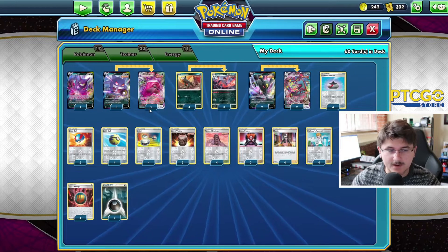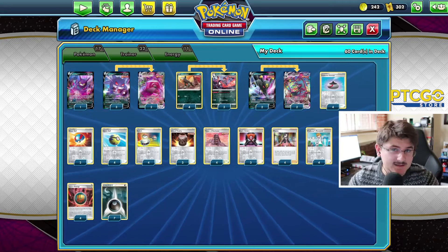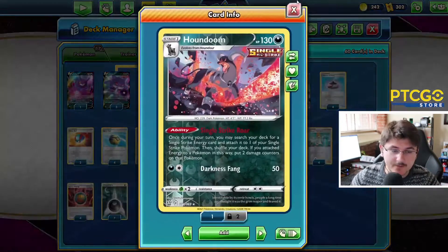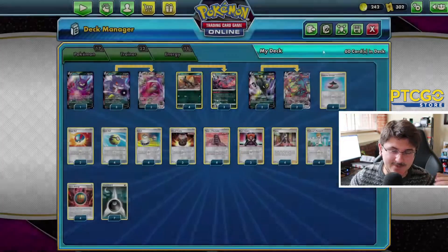Very fun deck here with Gengar VMAX. However, we have it paired with other Single Strike cards. Very similar to what you might see in an Umbreon VMAX deck or a Single Strike Urshifu VMAX deck. We are running a 4-3 Houndoom lineup and this is going to allow us to accelerate those Single Strike Energies. This Houndoom should be in pretty much every Single Strike deck.